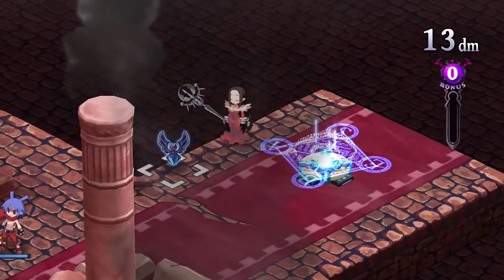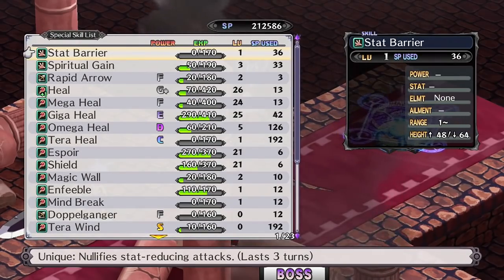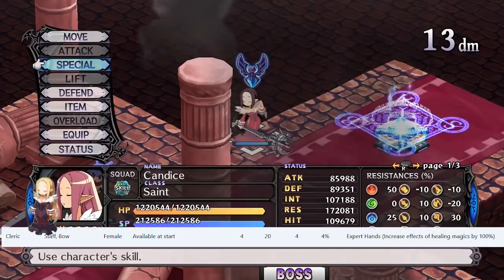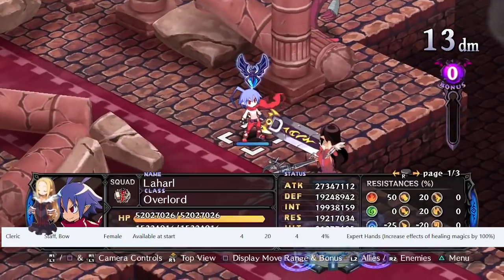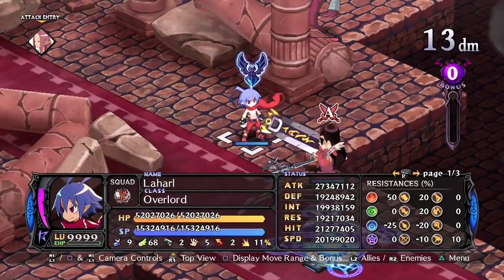Hello and welcome to another Disgaea class guide. We're going to be talking about three different classes today, starting with the Cleric. The Cleric is all about healing and she's your primary healing class in the game, focused around healing as well as some light support roles.